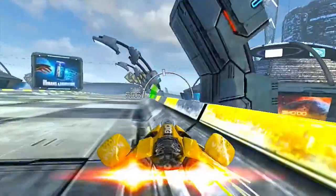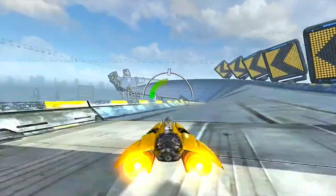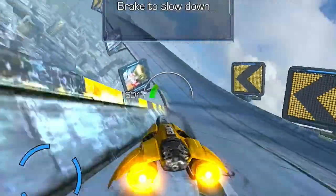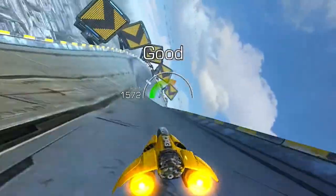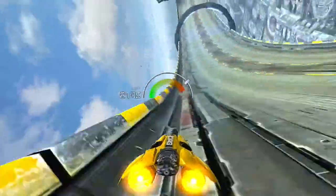There really isn't a whole lot to the controls — just gas, brake, and the turbo button. And, of course, you just steer by tilting your iPad one direction or the other, and you just make your way down the track. You do hit the little pods, and they give you a little boost, just like that.